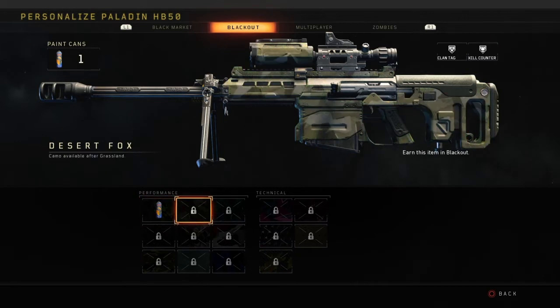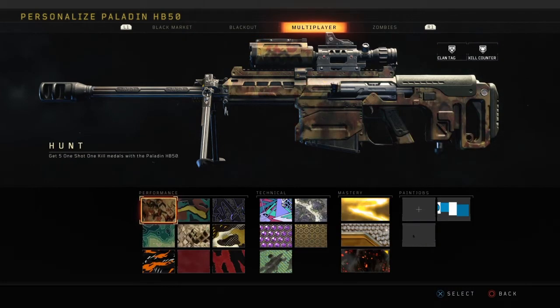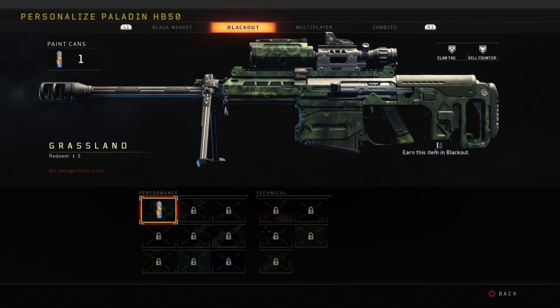These are all the camos. You just got to get the spray paints — first challenge is to redeem 5 of them. They're located in between the multiplayer camos and the black market. Good luck.